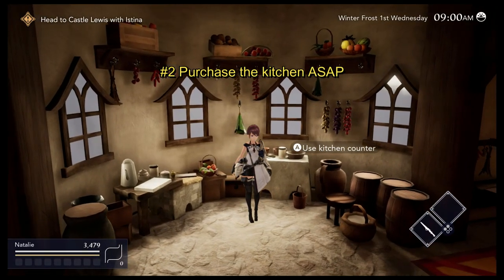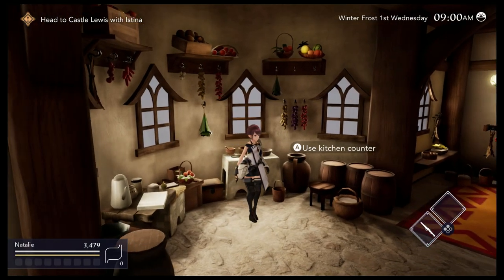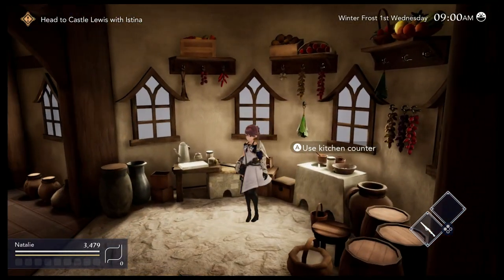There is even a fishing spot in most towns, so you can work back home right before midnight. Purchase the kitchen as quickly as possible. You're going to need the food for stamina and healing if you plan on engaging in combat, working the farm, or even fishing.